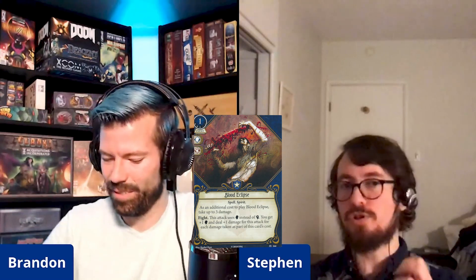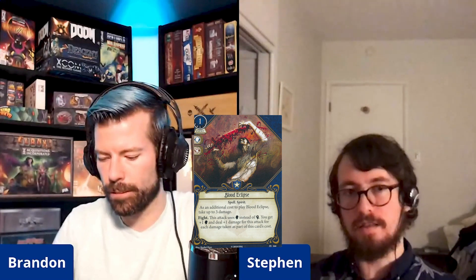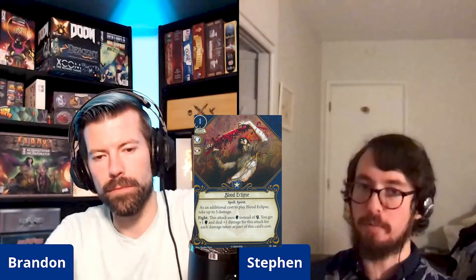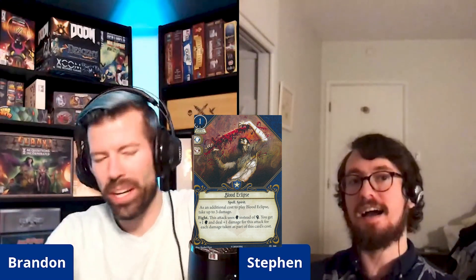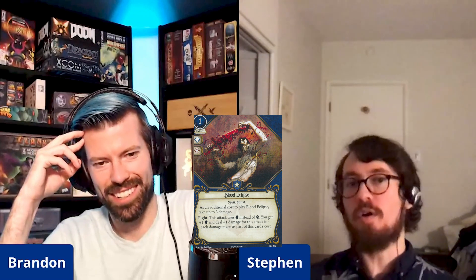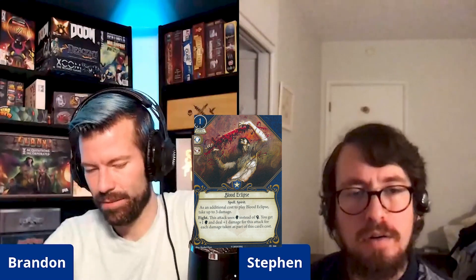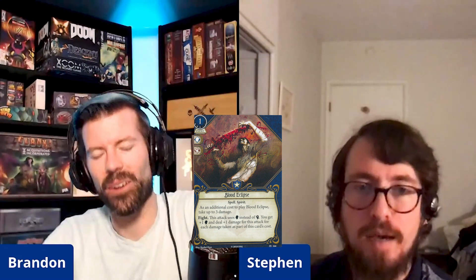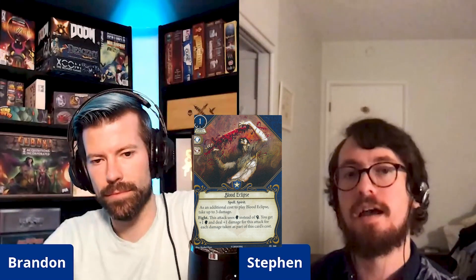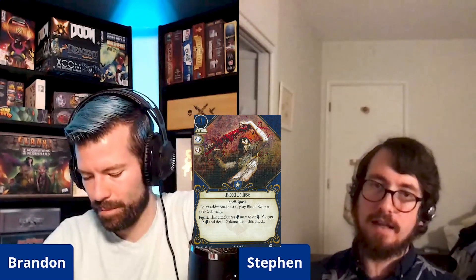This card seems great in a vacuum. The old level three version let you choose how much damage to take — up to three — and it also used willpower instead of fight. But the old one actually only gave you plus one willpower and plus one damage for each damage taken. This new one just fixes you at taking two damage for plus two willpower and plus two damage.